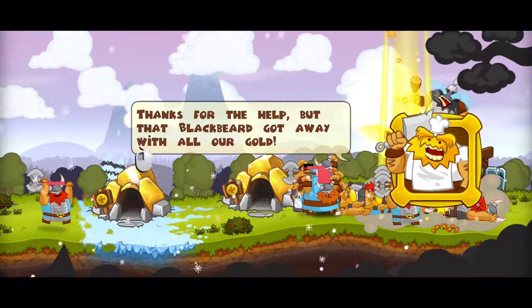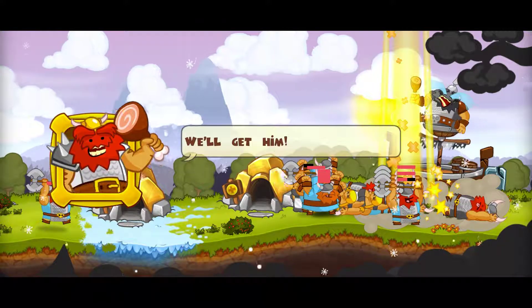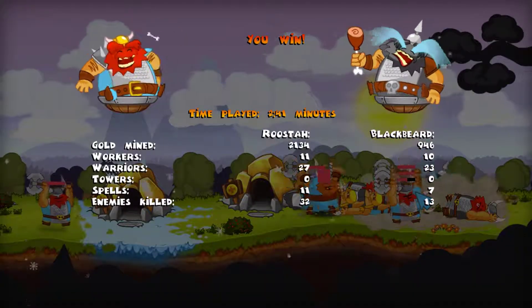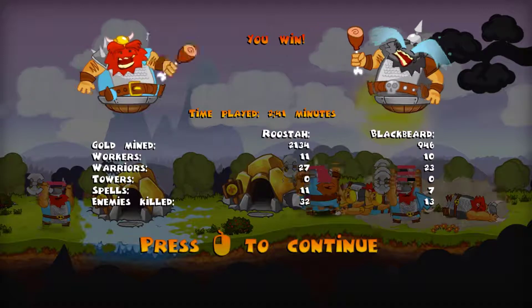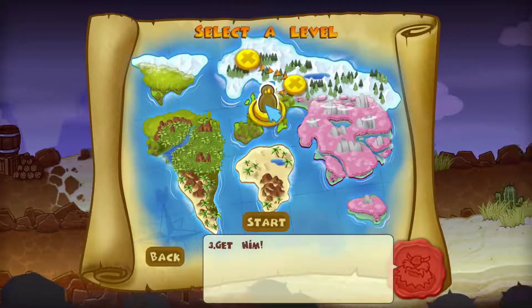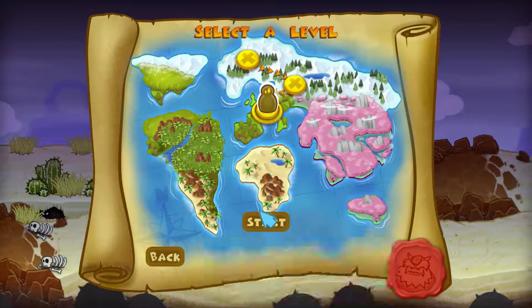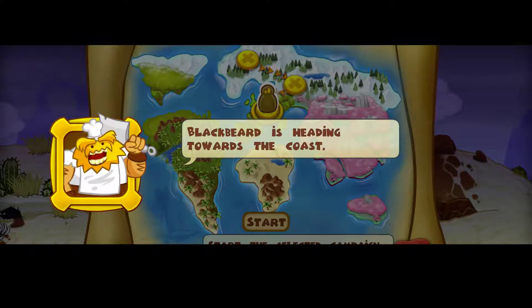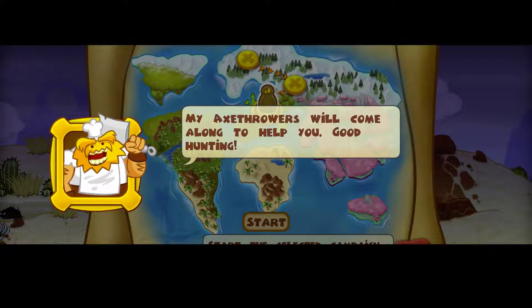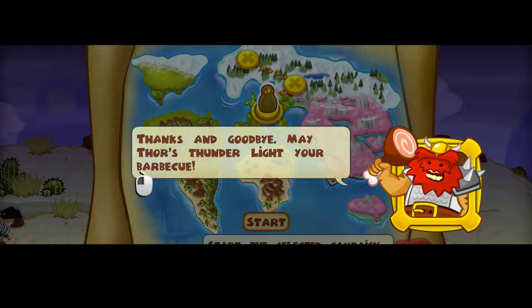Thanks for the help. But that Blackbeard got away with all our gold. We'll get him. Look at all the gold we mined from those gold diggers — they sure love gold. Blackbeard is heading towards the coast. If we move fast, we can catch up and get him. Our axe towers will come along to help you. Good hunting. May Thor's thunder light your barbecue.